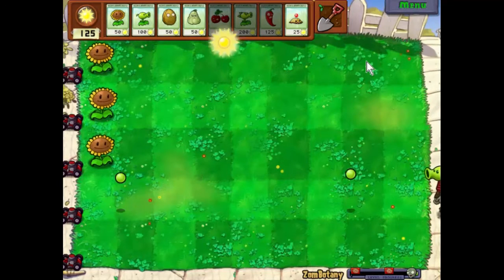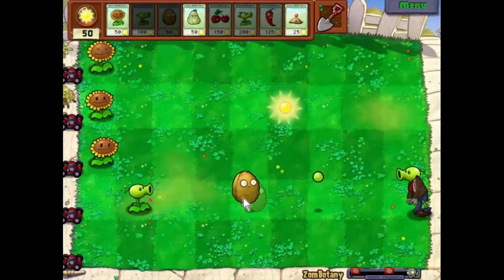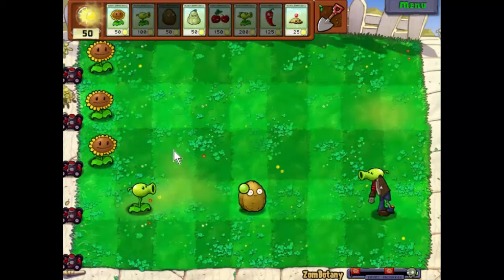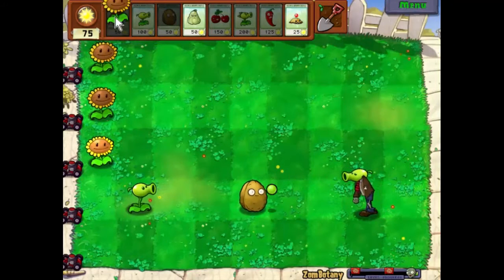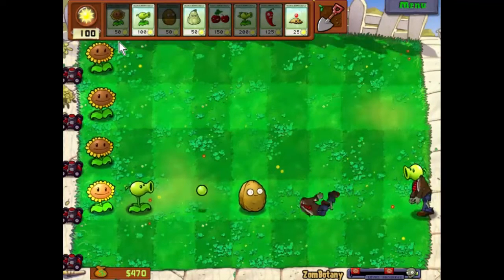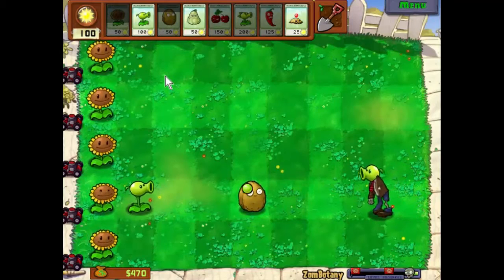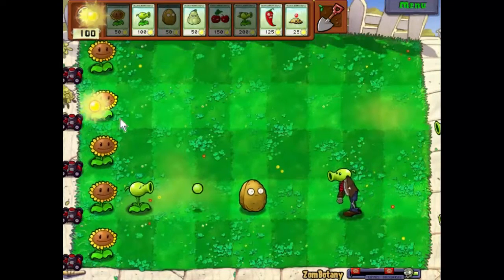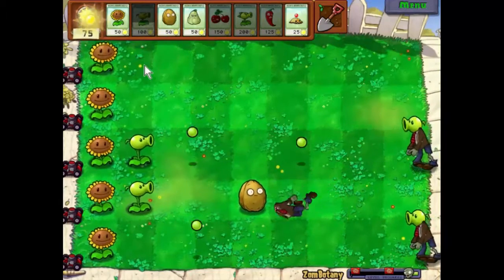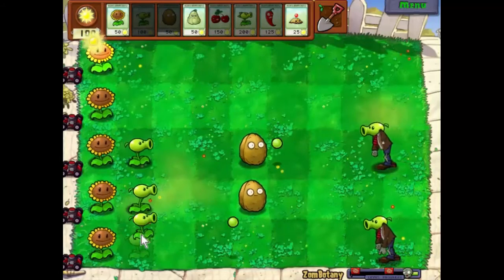Alright, okay here he comes. So we'll have one of those to fire back and one of those to soak up the damage. There we go. And he's not going to last much longer. Get ourselves another sunflower down. Oh that's useful - they're coming down the same line. Brilliant. So what we'll do is we'll get all the sunflowers we can out, and now just start saving up.